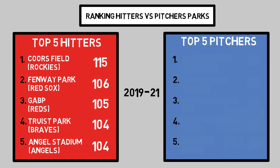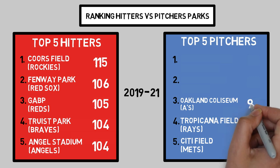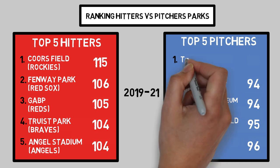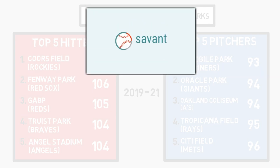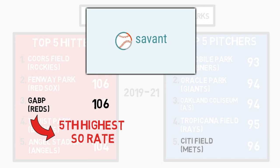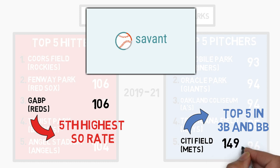Next up are our top 5 worst hitters parks, or friendliest pitcher parks. Starting with Citi Field, home of the Mets, with 96. In fourth comes the Rays' home ballpark, Tropicana Field, at 95. Followed by the A's Oakland Coliseum with 94. Then Oracle Park, home of the San Francisco Giants. And our pitcher-friendliest park of the last three years would be T-Mobile Park, home of the Seattle Mariners. For example, the Reds' home field plays as a top 3 hitters park, but it also owns the 5th highest strikeout rate among all parks. And the Mets' home field finishes in the top 5 of not only 1 but 2 hitters categories — both triples and walks — with triples coming in at a whopping 149.